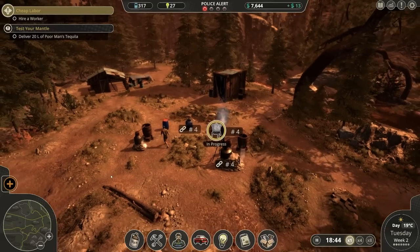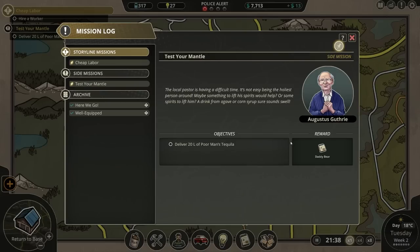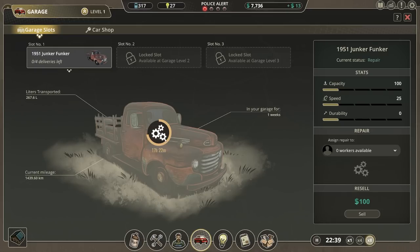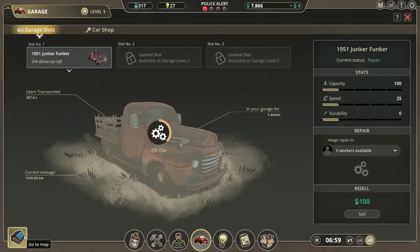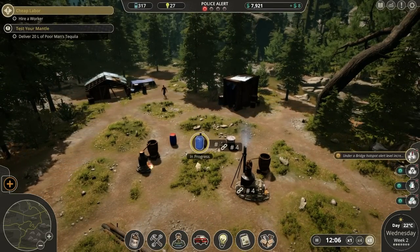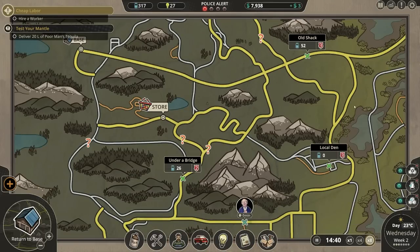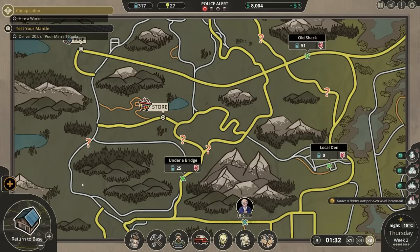Alert level increased. Cairn completed. We are still making money — that is the important thing. The local den is almost out. The old shack is continuing to be a pain in the backside. We are going to get deliveries set up in just a second. We are going to have to wait until the car is fixed. I would love to get a better car, but unfortunately I cannot do anything about that.